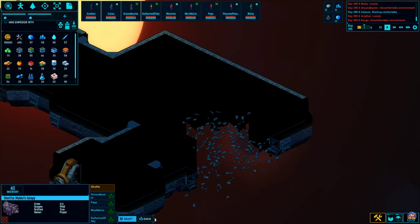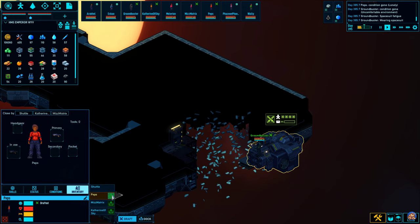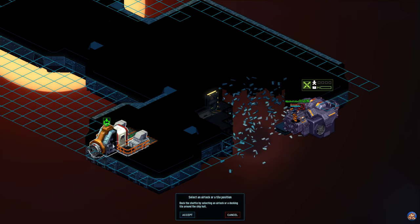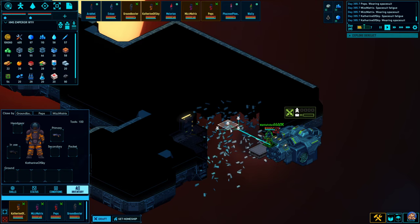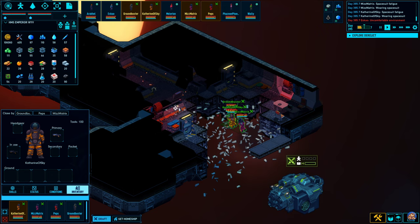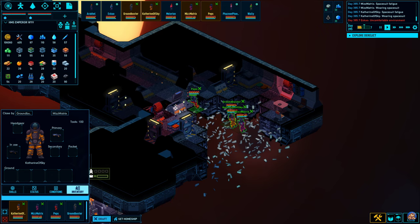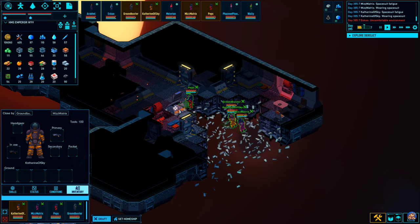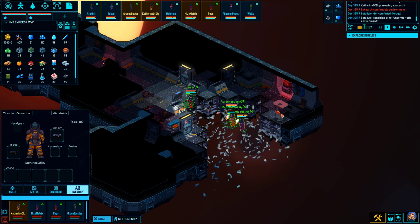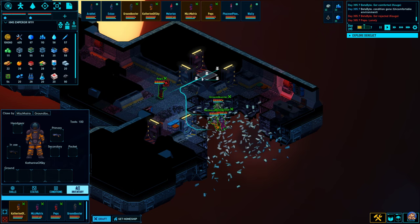We might as well just dock there, and then the shuttle can dock at the airlock. Okay, so this appears to be an alien-less ship. Come on, take out the wall. There we go. Sturdiest wall in history. Managed to tear down that wall far before they tore down that one, which is an interesting thing.